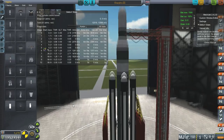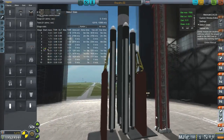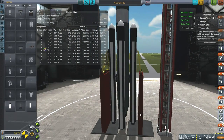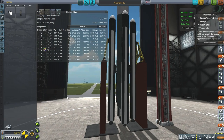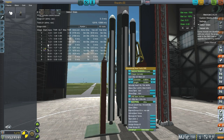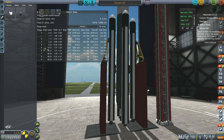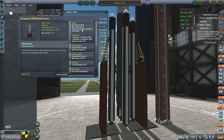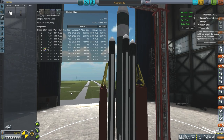Otherwise, this is a very similar rocket to the Chandra 1. It's worth mentioning that at this stage in our tech tree, the solid rocket boosters compare very favorably in ISP to the actual engines. The Vanguard is currently the best engine we've got unlocked — 248 at sea level, 270 in vacuum. The boosters at their best tech level get 230 at sea level and 250 in vacuum. So yeah, not too bad.